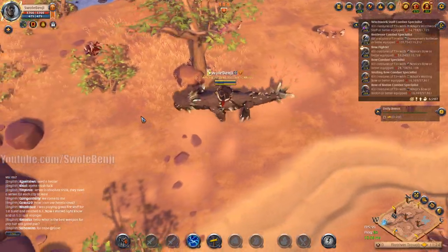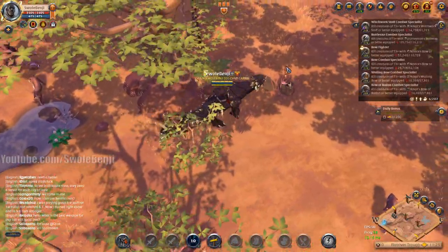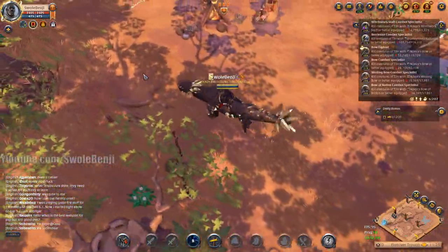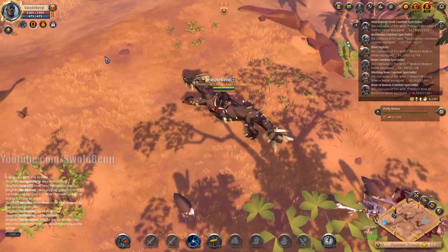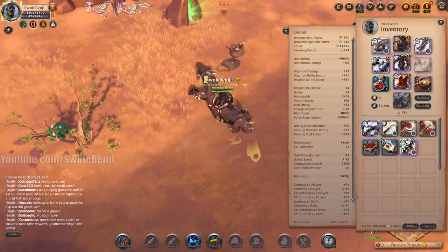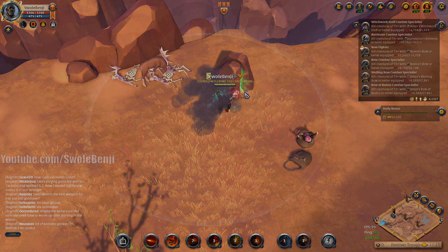We're going to roam around and kill open world mobs until we find a dungeon. I'm switching to the spike gauntlets for now - if we see open world mobs we'll smash them and pick up the loot. If we find a solo dungeon we swap back to the crossbow build and go in.